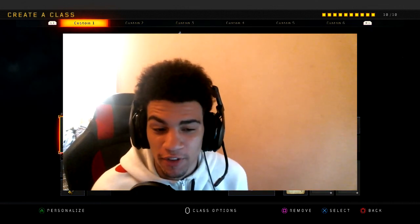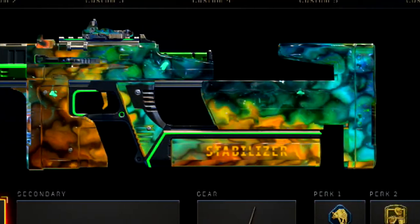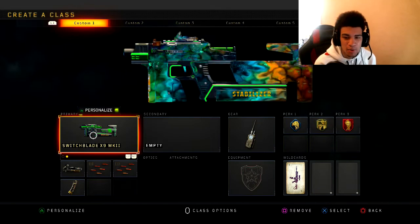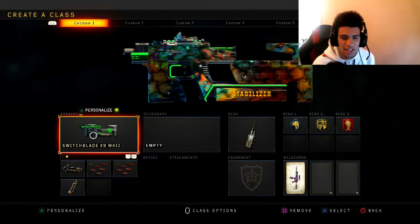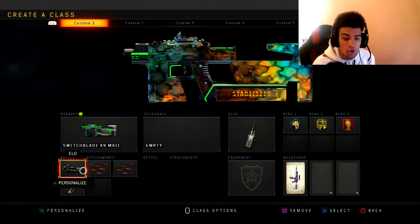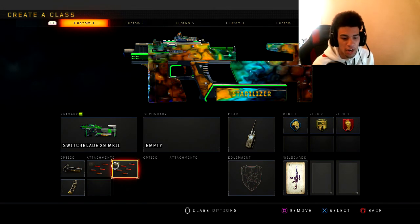Yo, what's going on YouTube? Welcome back to a brand new video on the channel. Hope you guys are having an amazing day. So today, I'm bringing you guys the best Switchblade class setup here in Black Ops 4 after the 1.22 update. This is probably one of the best DLC SMGs in the game, especially after the buff it got in the last few updates. This is the class setup I like to use: Elo, Rapid Fire 1 and 2 — that's a must, you have to have that on the gun.